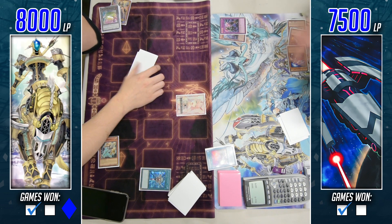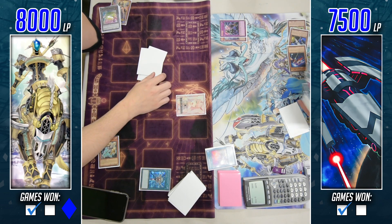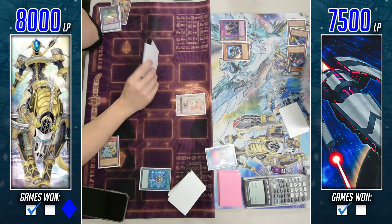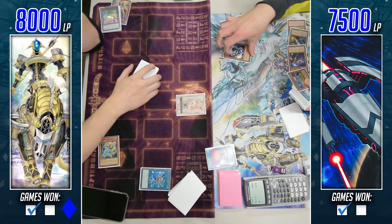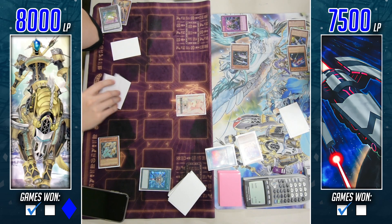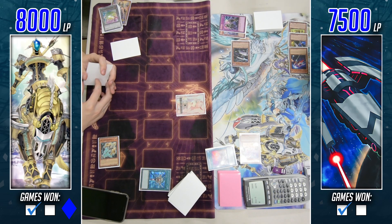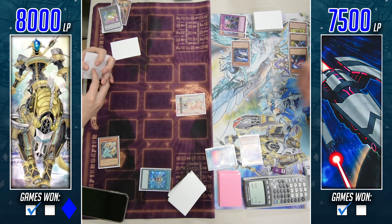Cosmojo destroys and banishes Lancia from grave, destroying Slip Rider. Dark Destroyer destroys Slip Rider, and Cosmojo destroys Dark Destroyer — a whole bunch of effects resolving. At this point maybe you're wishing you held Lancia because you could shut off a lot of effects. Very unfortunate circumstance. If you go for Dark Lady you have the option to negate effects, so if he chains Tin Can to it you at least have a negate ready.